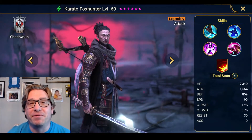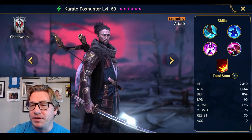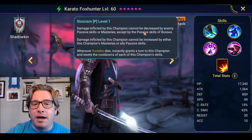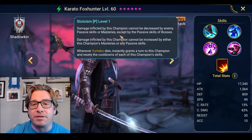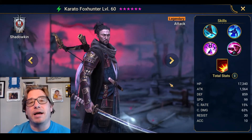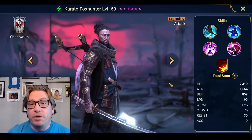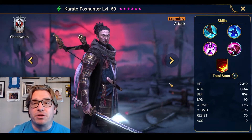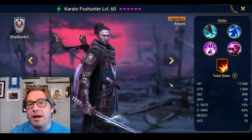Raiders, today we're going to be pulling shards for the Karoto Fusion. I think it's really important to pull shards for this guy because of his passive: damage inflicted by this champion cannot be decreased by enemy passive skills or masteries, except by the passive skills of bosses. This doesn't apply to Ursula, but it does apply to Duchess. And more importantly, we don't know what champs are coming out. So if we end up with a passive similar to Stoneskin, that's going to be a big deal. We're going to be really glad we have this guy if that happens.